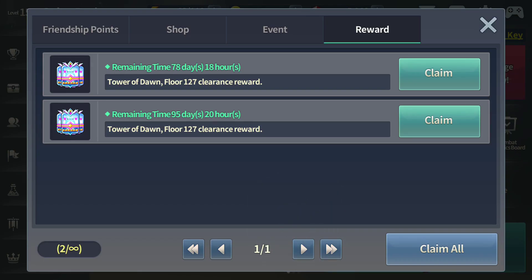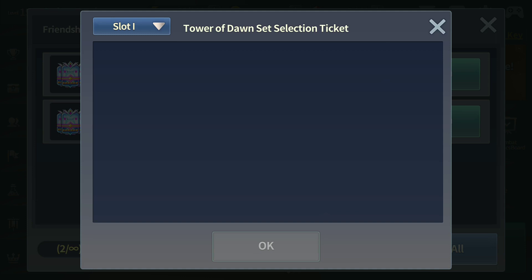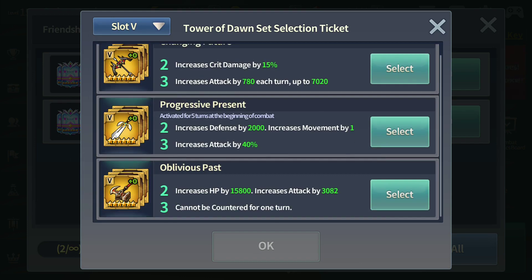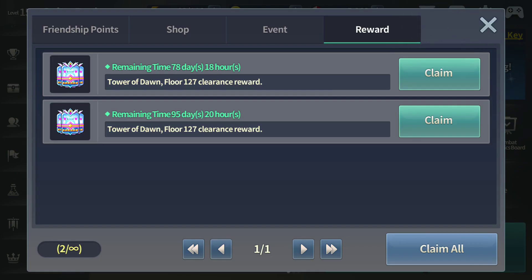There we have it. The options are Changing Future, Progressive Present, and Oblivious Pass. I'm still deciding which one to get — I'll probably get it next month. I'm going to stack three and get three of them next month.